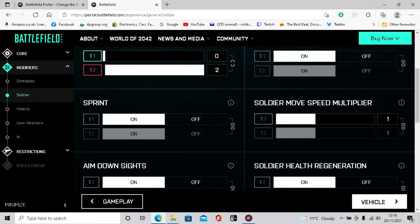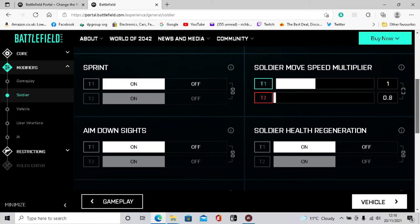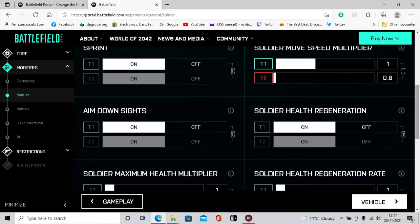Soldier speed multiplier - you can slow enemies down. I don't think it matters too much but it makes them easier to shoot, which could help if you're going for headshots or the 20-headshot achievement.